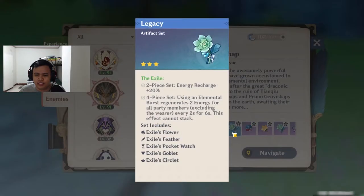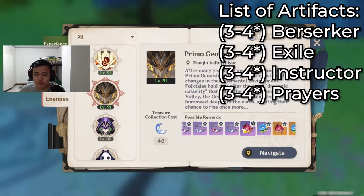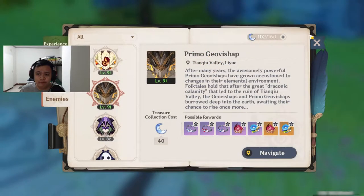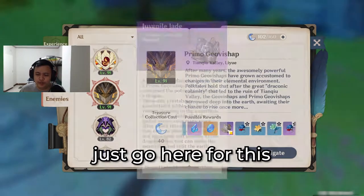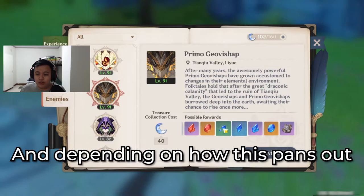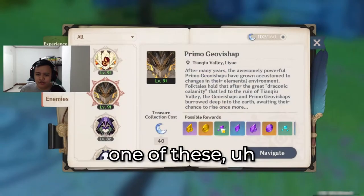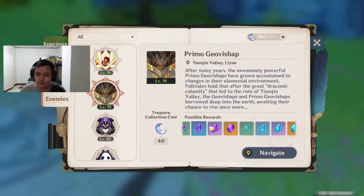As for the artifacts, it's Berserker, Exile, so on and so forth. The Prayers are here as well. There is Gladiator and Wanderer. So it's more of the usual. You would probably just go here for the Juvenile Jade if you were to fight this guy. And depending on how this pans out, if you get one of these — what do you call this — Gemstone or Gemstone Shards per element. That's very useful.